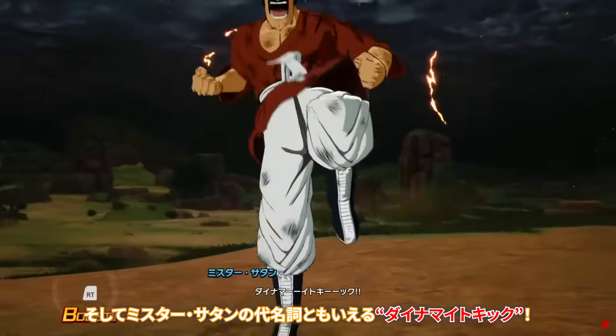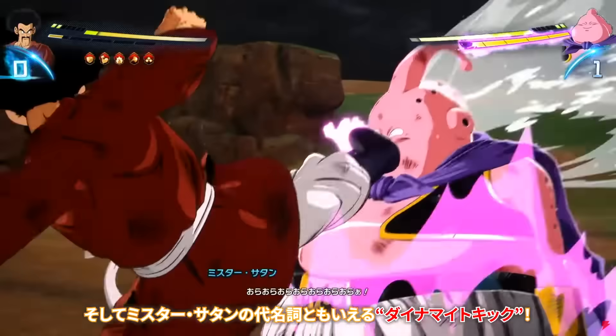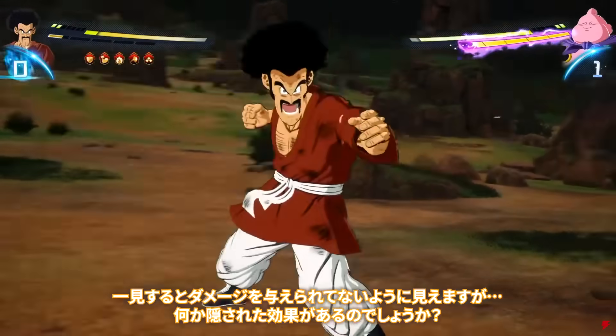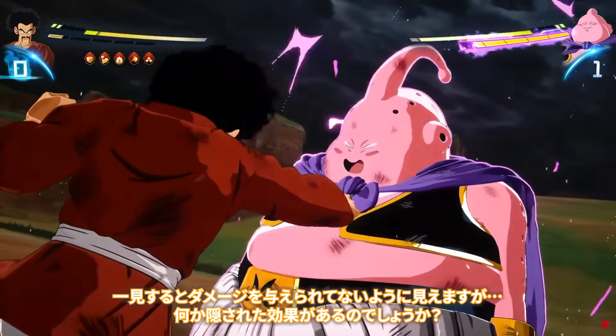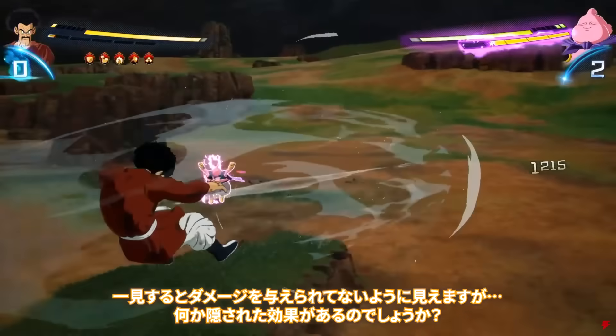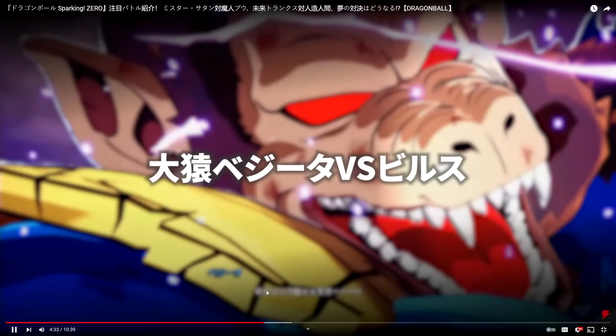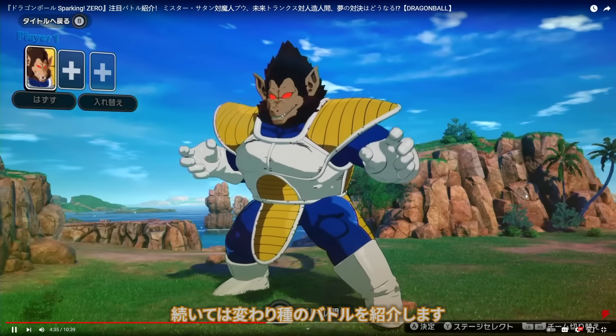We've seen the ultimate, the start charge, and the sparking. There's also a power-up that appears to be one of his blast skill slots. Going over the specific gameplay mechanics — there's that move again, the attack Hercule used against Cell. It doesn't necessarily deal much damage, but he'll still take some. That wraps up the Hercule gameplay.